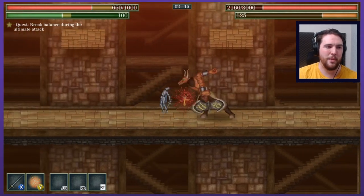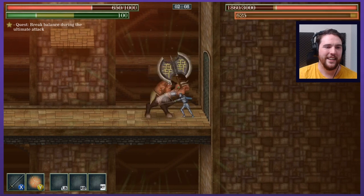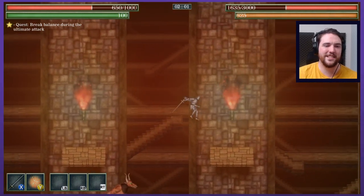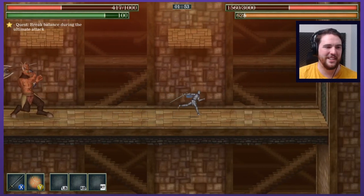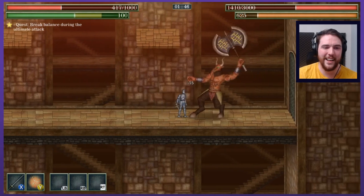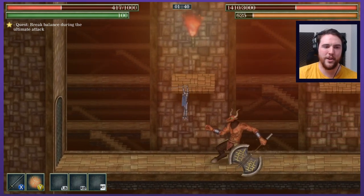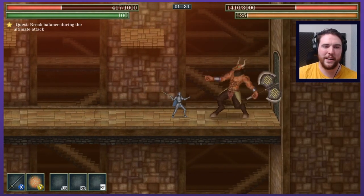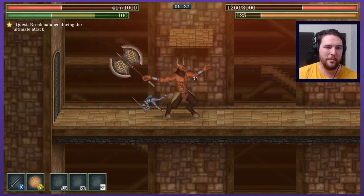I'm not even gonna remotely worry about breaking balance during an ultimate strike — that's never happening, way too specific. That was it — I did it! You suck it, Minotaur. All right, too confident — reel it in for a minute. That was awesome though. I hadn't quite even figured out what his ultimate was. It's been ages since I've been backhanded — I've known to steer clear and be wary of that. I'm picking my battles a little bit more here, which I think is critical to a boss-heavy game.